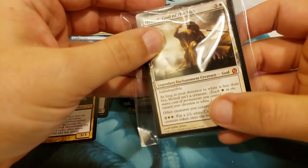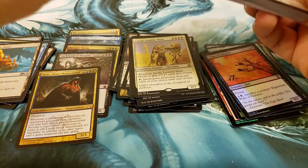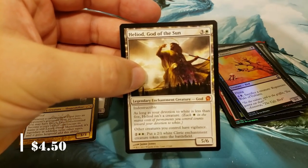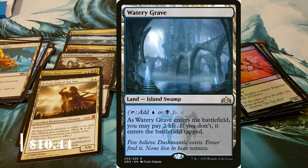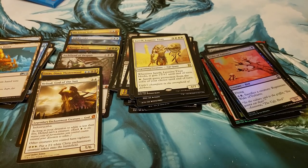Let's throw in a bonus — let's give him a bonus Mythic just for having such rotten luck here. Heliod, God of the Sun — just for fun, a little bonus there. I'll have to scrounge up a Shockland; it'll be a surprise which Shockland you get. But there you have it. Man, we could have certainly done better — there's no doubt about that. But that's chaos for you, that's the nature of the beast. Until next time, folks, this has been Booster Therapy.